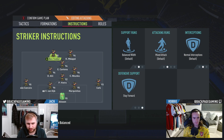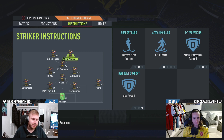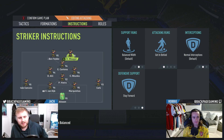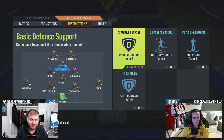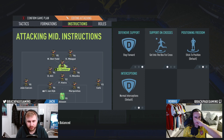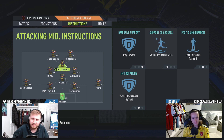I've got Ben Yedder just on stay forward. He's my slower striker — I say slower, he's got 96 pace. And then Mbappe is on stay forward and getting behind. I want him to be stretching that defence. With him being on getting behind, it draws that over centre-back, gives Ben Yedder some more space. Because Ben Yedder's got the best shooting out of the front three. Stay forward, get into the box for Cantona. Get into the box is optional, but I find that it gives him a bit more of a rocket up his arse to get into the box.